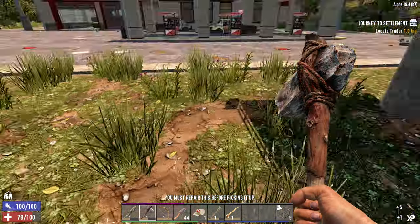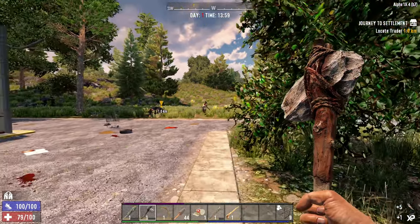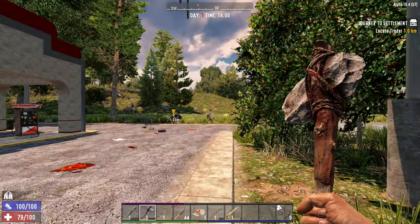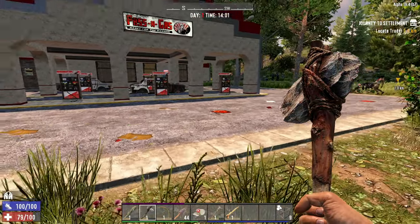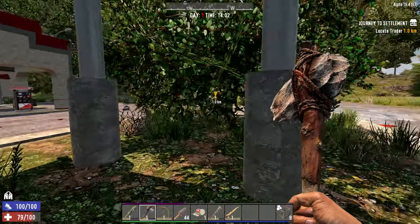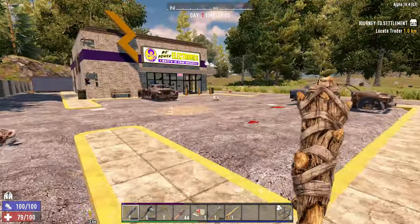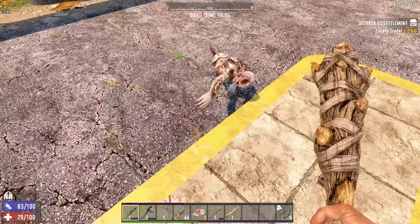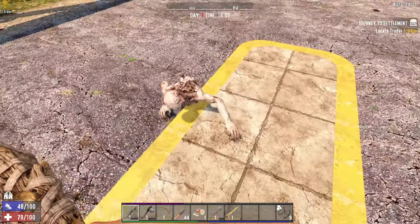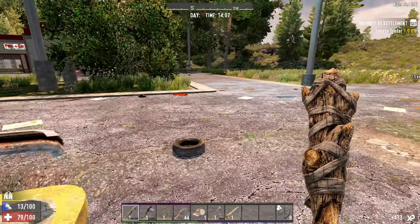As long as we are careful, we'll get topped off again pretty soon. Oh geez — that is a big boy. His name is Moe. And Moe is not like these little zombies that we've been killing. He hits much, much harder. So we're going to avoid Moe, which is unfortunate because Moe is standing right where I want to go.